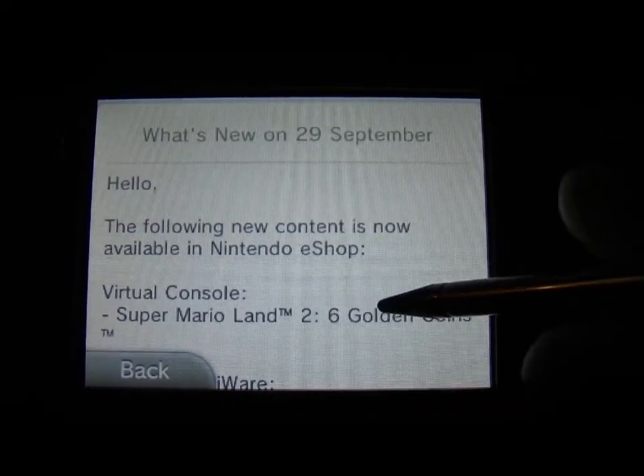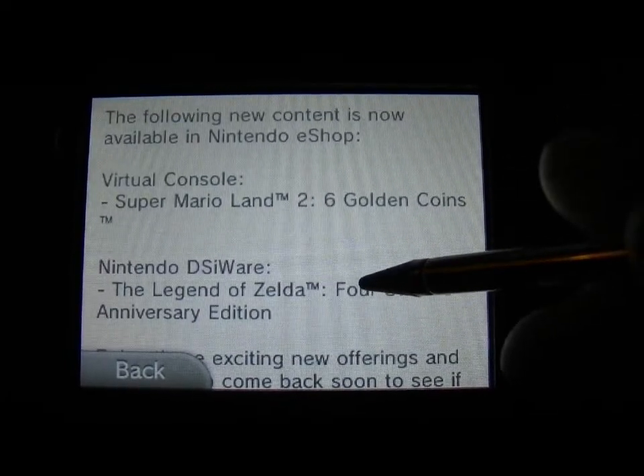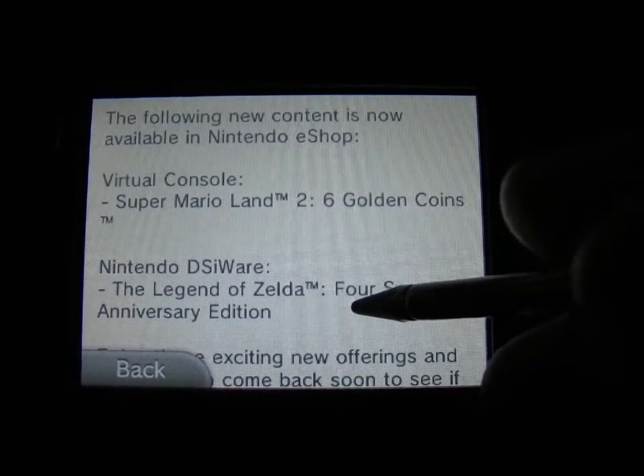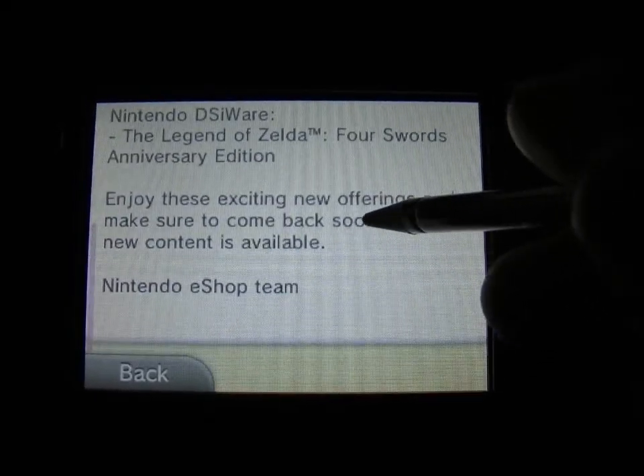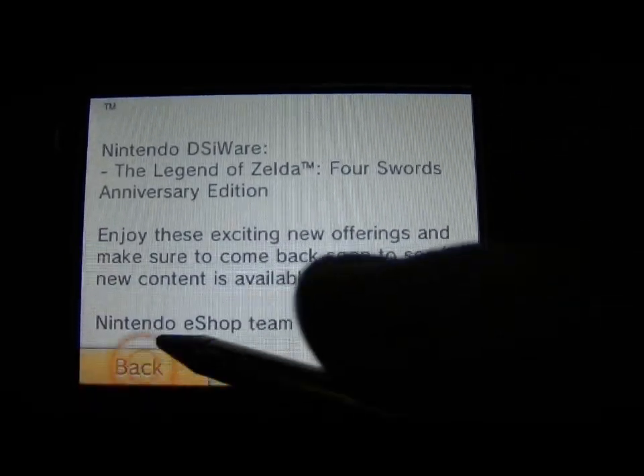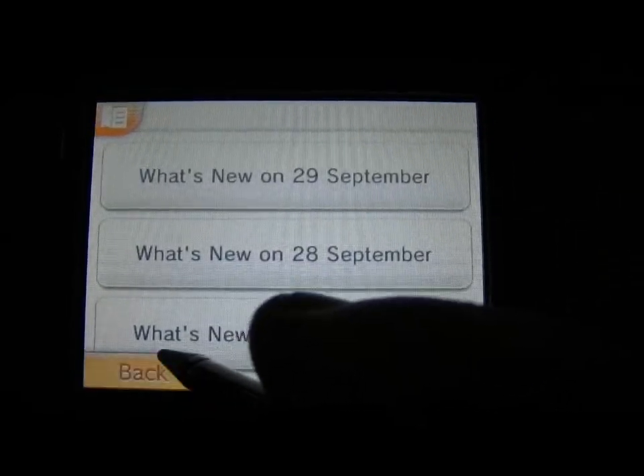I've got some new content up. I've got Super Mario Land 2: 6 Golden Coins available for download. It's telling us about Four Swords as well again, and there is some other software available. So let's just have a quick look at the latest videos.